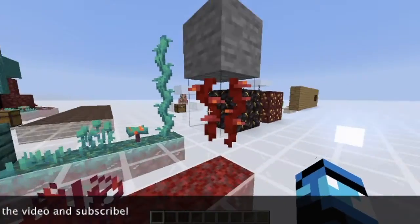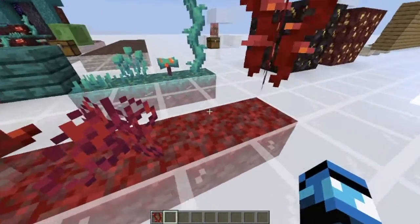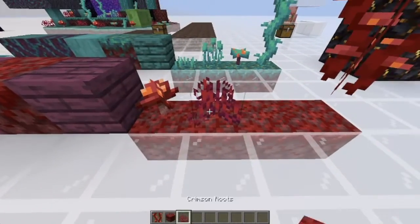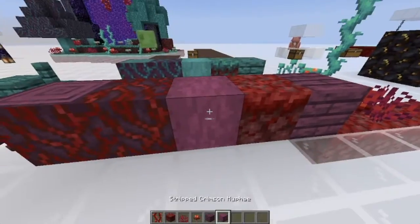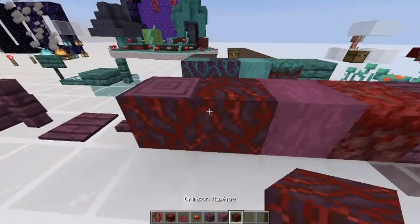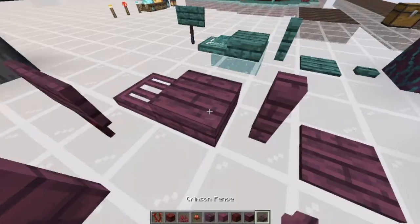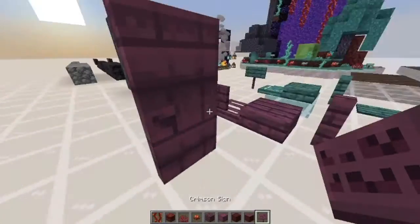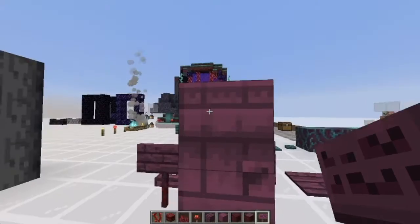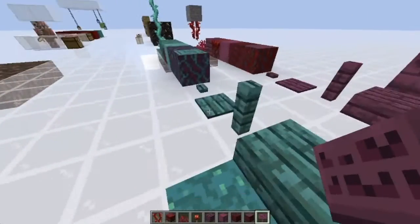So we've got the weeping vines, which look pretty cool, then the crimson nylium, then the roots, fungus, the planks — like the grass sort of thing which is the nylium — then the hyphae and then the crimson stem, the button, pressure plate, fence, and everything like that. What I also like is the door — the door is fascinating and amazing, like every other door.